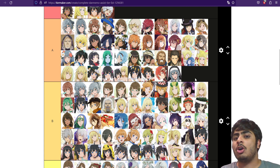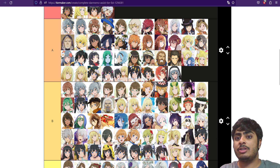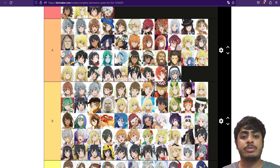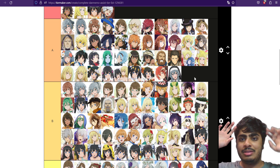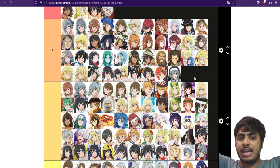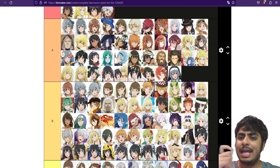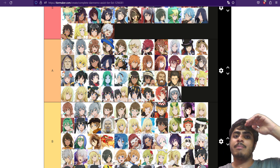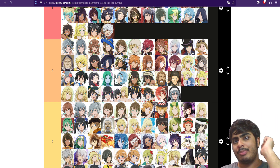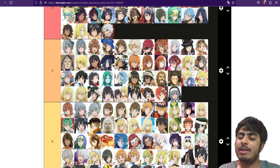Moving to A rank — this is the cream of the crop. These are all usable units even to this day. You still have units like Slack, Chloe, and Aina where you can make an argument for S tier, but outside of their numbers being slightly lower than S-rank units, they're still capable of providing so much to the team. The A rank is that perfect sweet spot between B and S — nearly god tier, but just slightly lower numbers or a bit more dated.